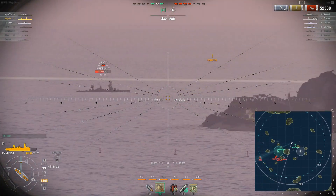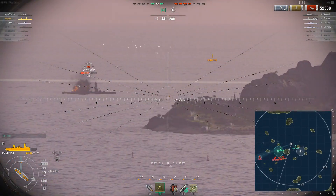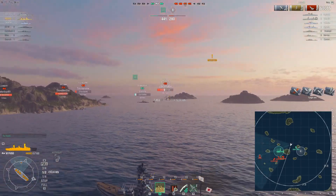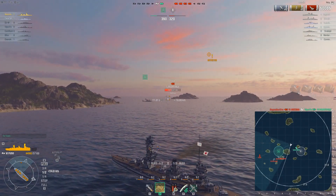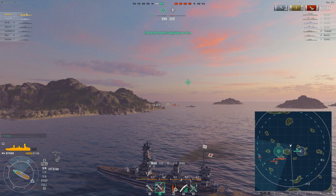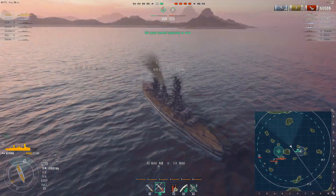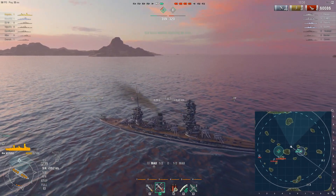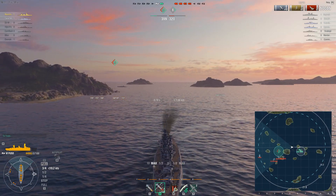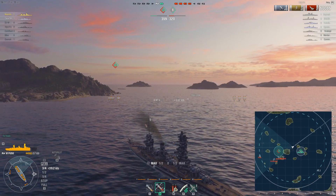Up to this point the battle seems to be over — we have one ship less but we are in the points lead. I very often make the mistake of not adapting to the situation and over-extending a bit. We have one cap, the enemy team has no cap, but it's just me and a Graf Spee against four enemy ships. I have to deal with two battleships while my German cruiser companion deals with two enemy cruisers. If I angle correctly against the battleships and focus the cruisers whenever they're stupid enough to open up, I can punish them.